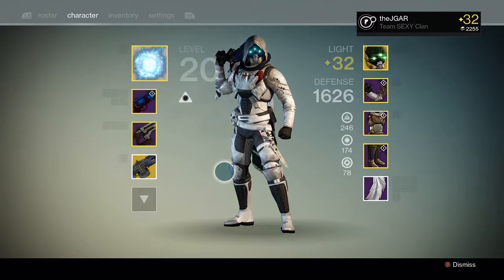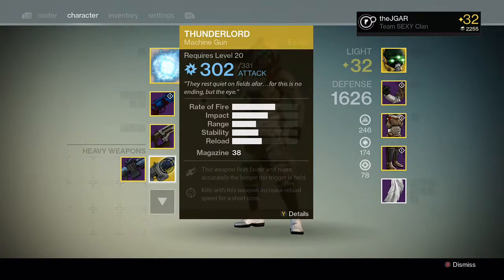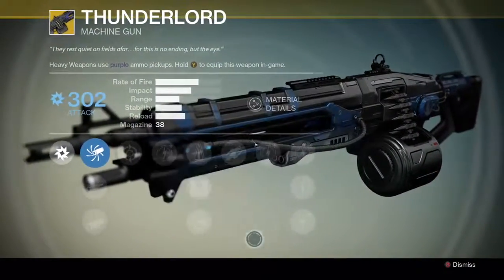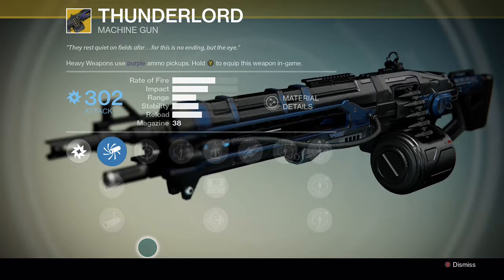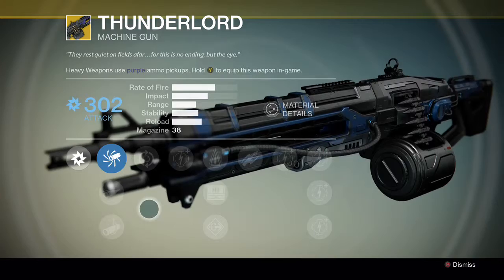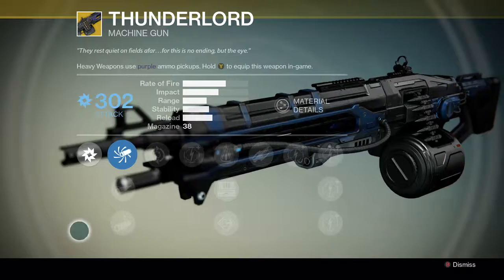What's up guys, Jaegar here coming at you with another Destiny video. We're looking at another exotic weapon — today it's the Thunderlord, one I've been looking forward to getting for a long time. I just got it to drop on the Death Zingers on hard mode, so there's a chance to get exotics there, and that's where I got this weapon.